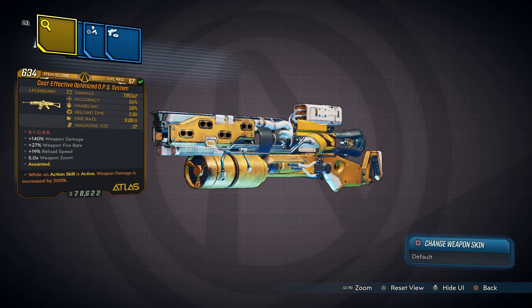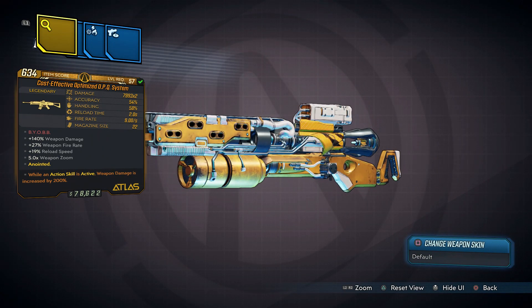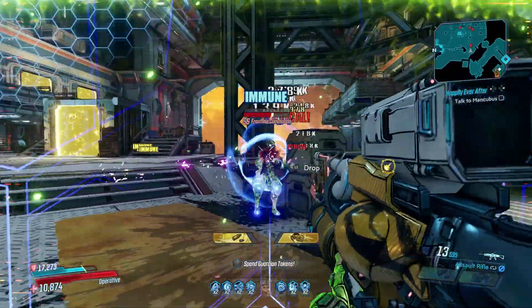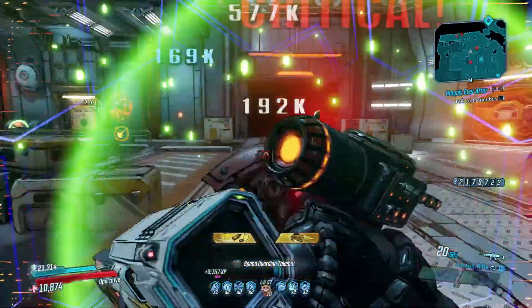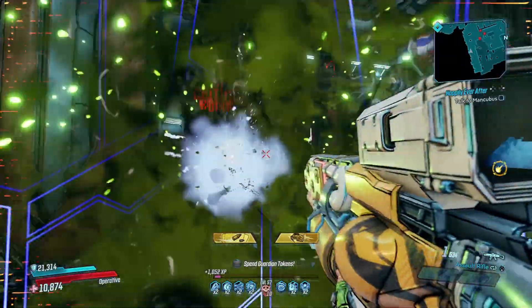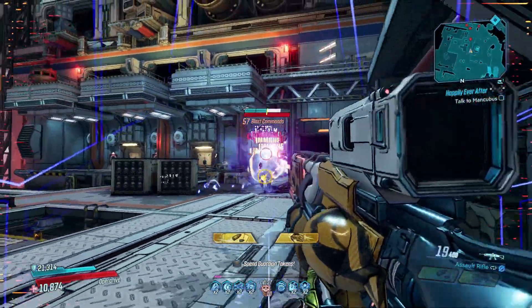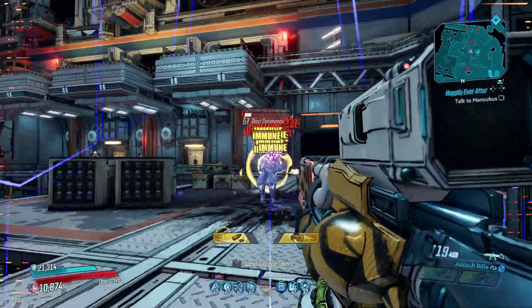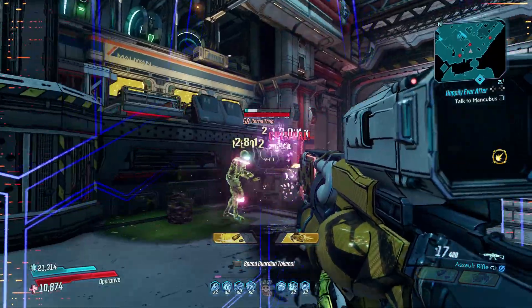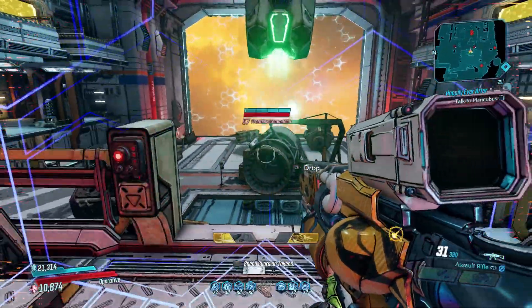Up next is the OPQ System, a newly added Atlas assault rifle and another Cartel Event exclusive gun that can only be dropped by Josie Byte, Franco Firewall, or Joey Ultraviolet. The OPQ System is the revamped version of the original Q System, with all of the style and a lot more firepower — it shoots faster, deals way more damage, and also fires the occasional shock orb which deals a third of the listed damage. Its alternate firing mode produces an exact copy of the gun that shoots wherever you're aiming, though it was nerfed recently and now shoots slowly and deals a lot less damage. That aside, the OPQ System is a powerful gun that will make your Mayhem 10 life much easier.